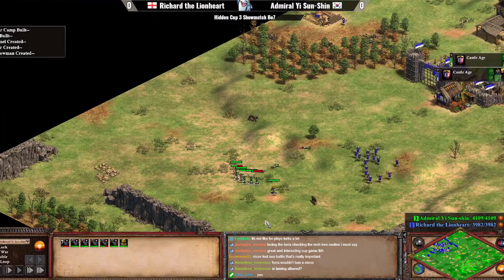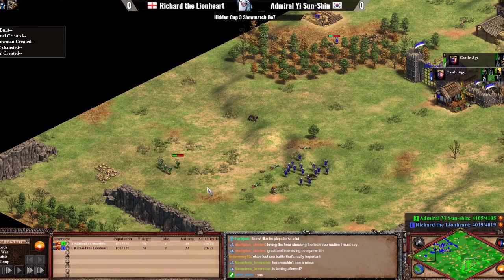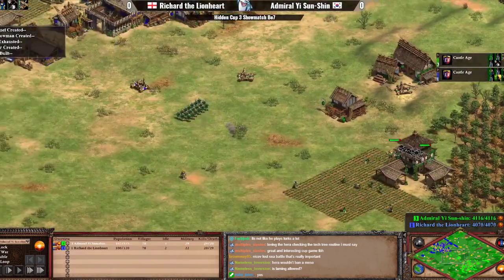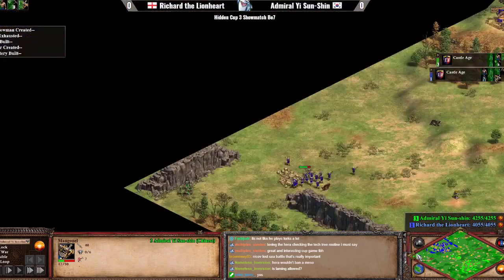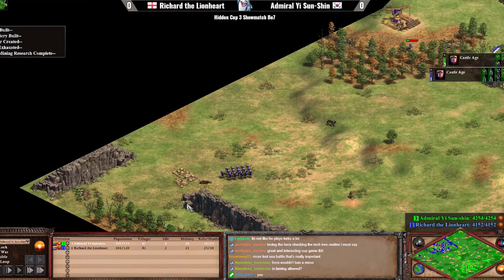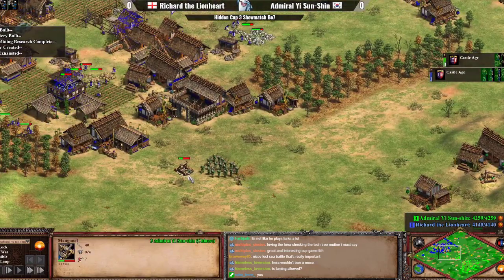Archer fights are coming in. Identical upgrades for the two players, but it appears that Richard has the numbers advantage here — this is not something that Admiral Yi can really fight, especially since he's getting torn apart before he even engages. This is the moment where, when you're cornered, you just want to trade your crossbows for the opponent's crossbows. In the middle, that's a beautiful attempt to kill that mango — Admiral Yi not losing his own mango while trading off basically just a few HP from Richard's mangonel.